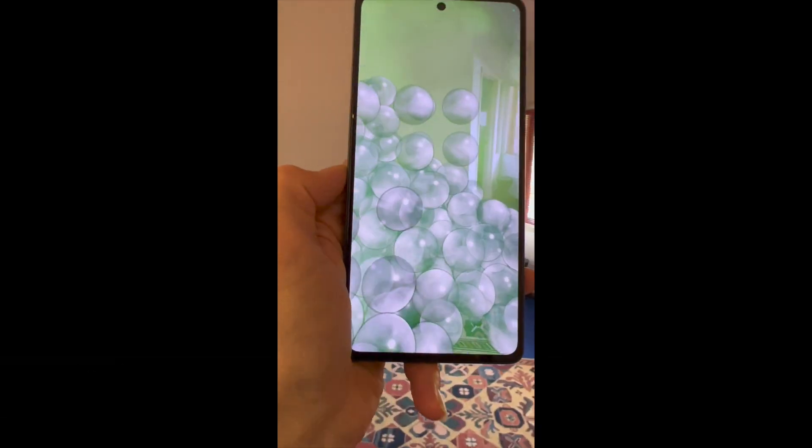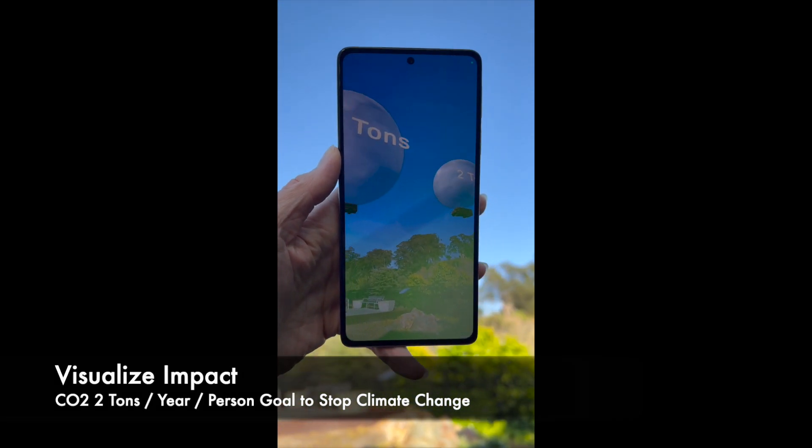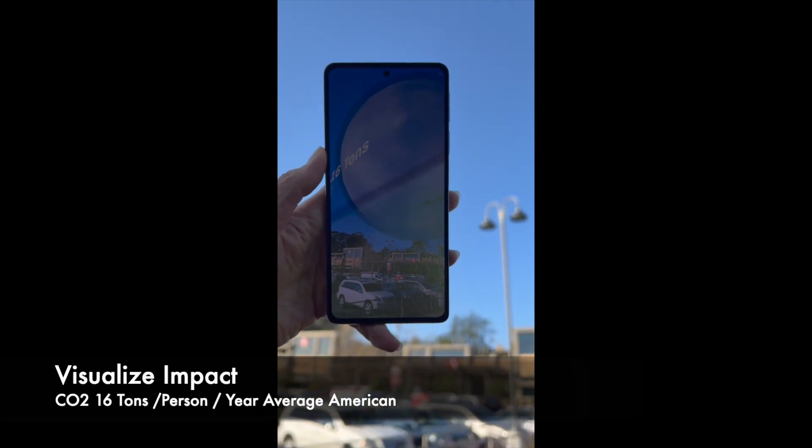For a year, we gotta go outside. To visualize a whole year, look up and see your average climate impact as a giant hot air balloon suspending a school bus for scale. It shrinks as your score improves.